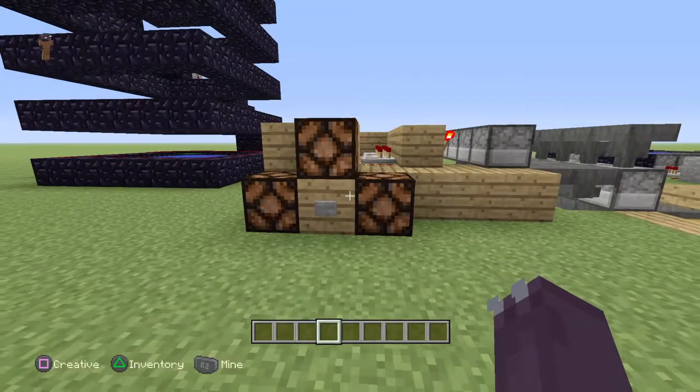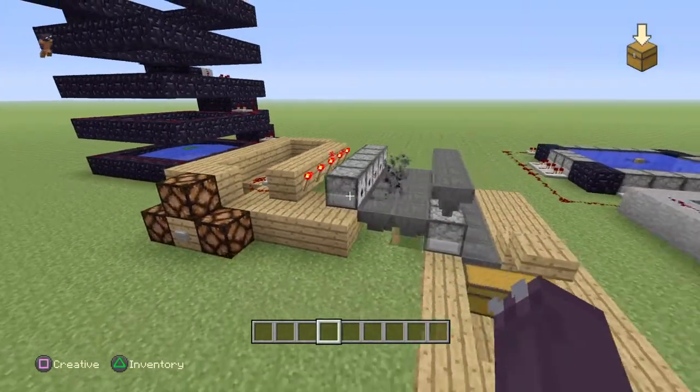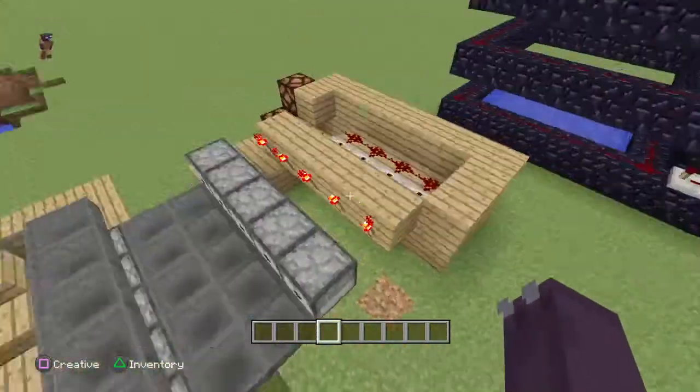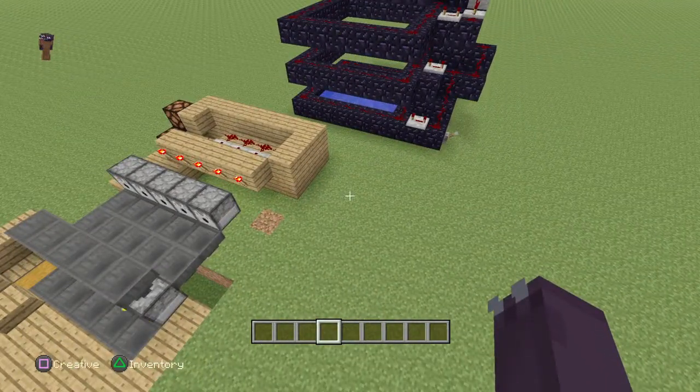You can add like anything you want right here - you got trapdoors, a door, or whatever you want to make. Click that, it drops in there, comes right here, and there you go. I'm gonna show you how to make it too.